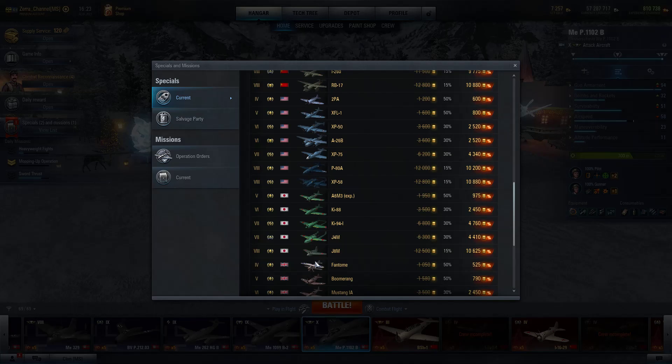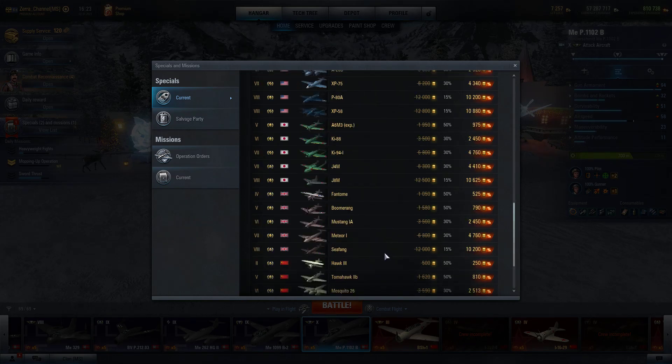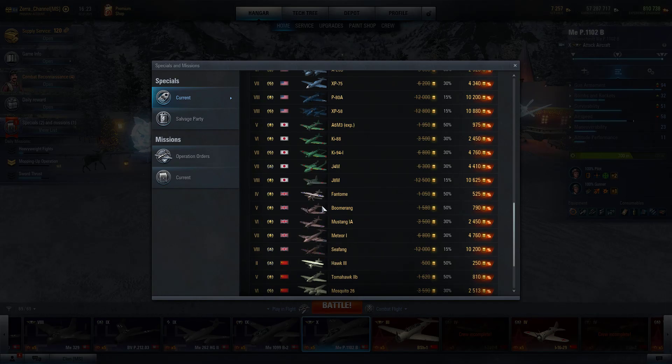The most broken heavy fighter is the G8M - it's literally a wolf in sheep's clothing. It looks like a light fighter but it's a heavy fighter hunter. It has the fastest speed of all tier 8 and tier 9 planes, reaching over 900 kilometers per hour. It has jets, so you are literally a speed demon and nobody can catch you.